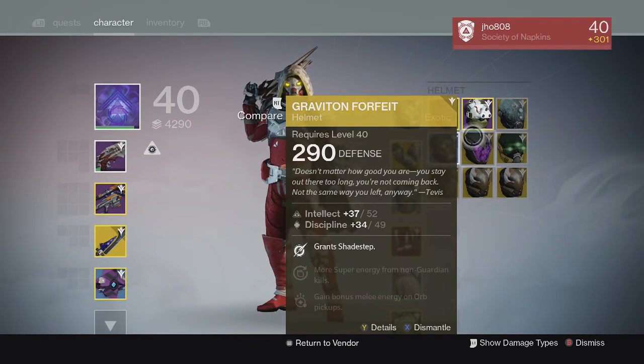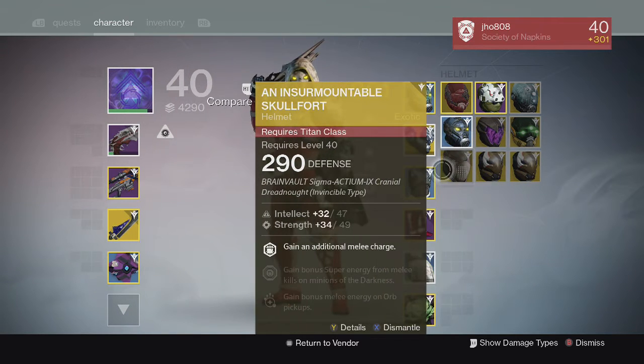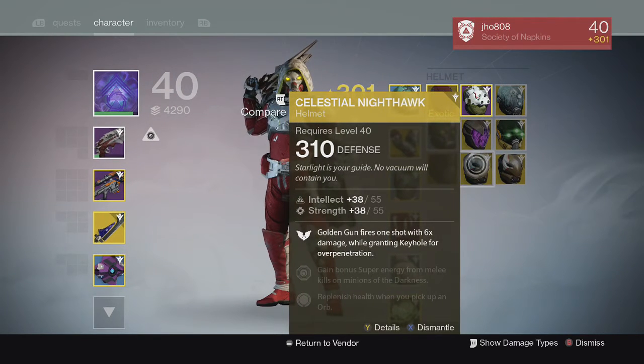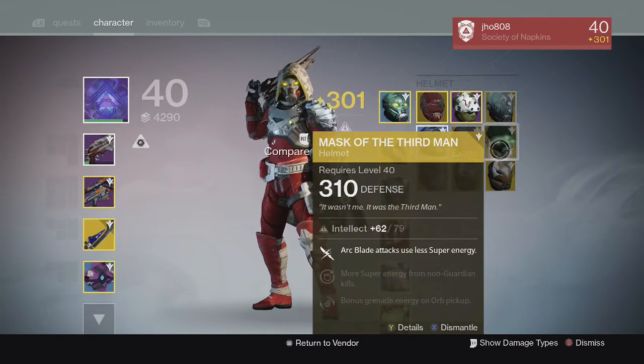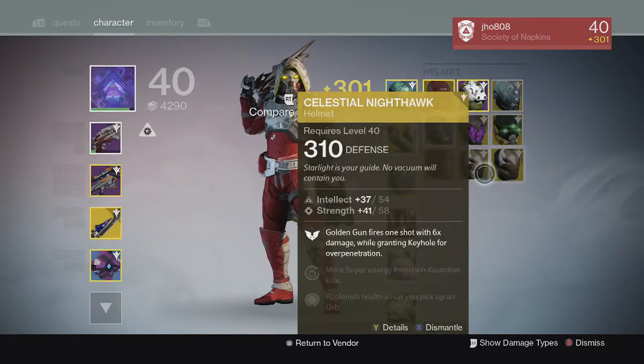First one we got a 290 Graviton Forfeit — that's unfortunate. We got a 310 Mask of the Third Man, that's pretty cool. We get a 290 Insurmountable Skullfort — unfortunate. We get a 310 Celestial Nighthawk, that's amazing — I actually wanted that the most, because Celestial Nighthawk is pretty good in PvE right now. And we also get another 310 Celestial Nighthawk, which is pretty amazing. I can actually use one of these for Infusion Fuel, so that's really good.